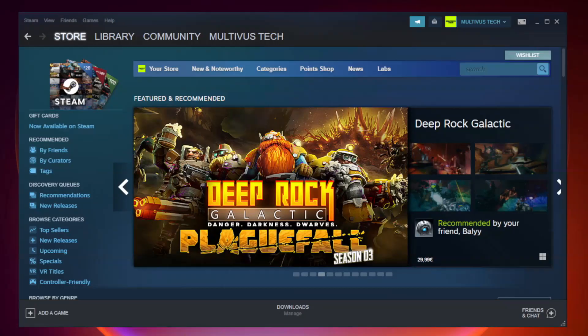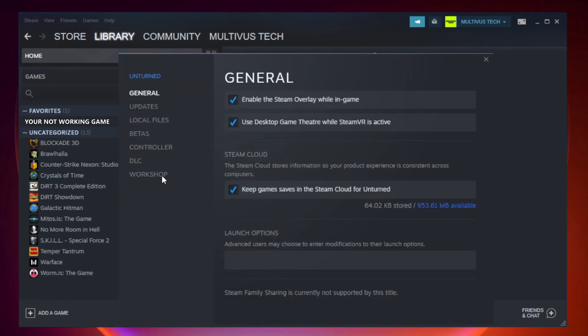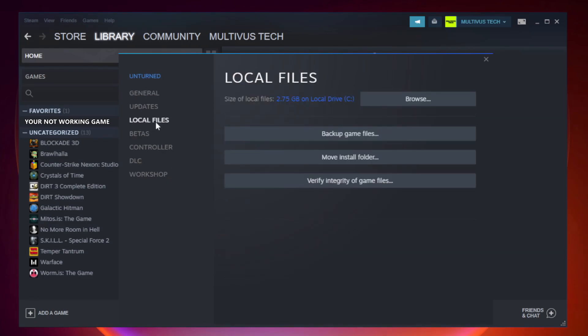Open Steam and go to the library. Right click your not working game and click properties. Click local files. Click verify integrity of game files.